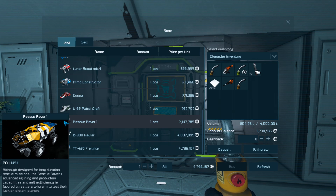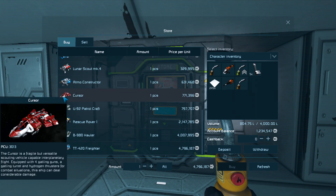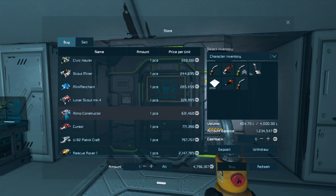Although designed for long duration rescue missions - Rescue 1. Advanced refining and production capabilities, self-sufficiency favored by settlers who aim to not test their luck on distant planets. We're not getting anything anytime soon. There is the idea that's been brought up in chat from comments from previous episodes about getting something and tearing it apart. Atmosphere construction ship equipped with powerful engines - I'd almost be tempted to get this and tear apart the other ship we have, because this would be a step up in theory.